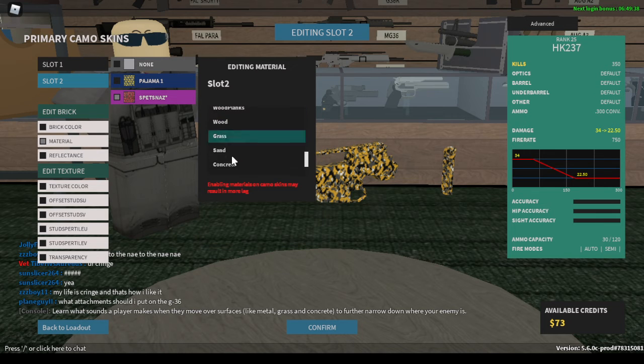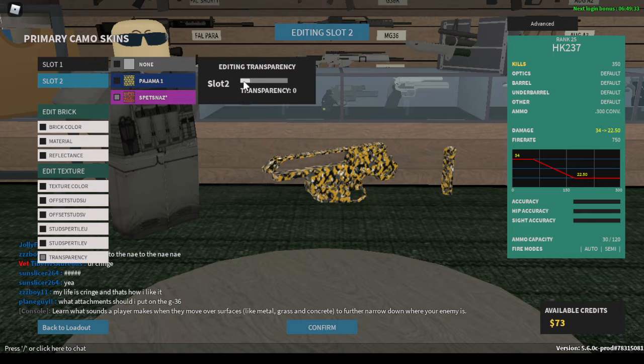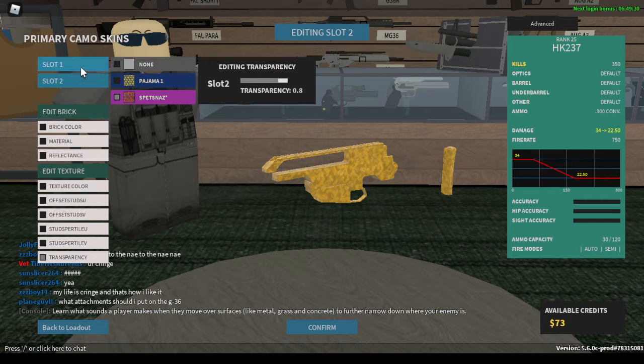In material, you'll want it to be glass. I'm pretty sure everyone knows how to make their gun gold, but this is just in case you don't. And then you'll go to transparency and you'll max it out, and then that's gold.